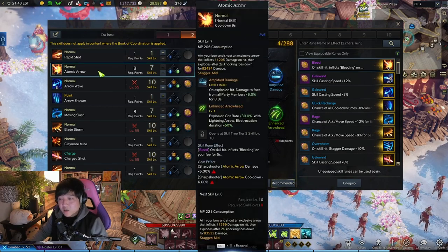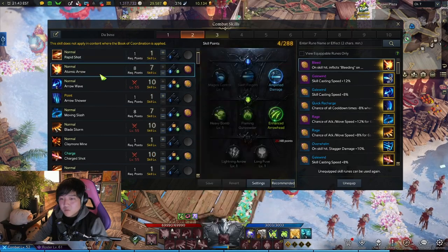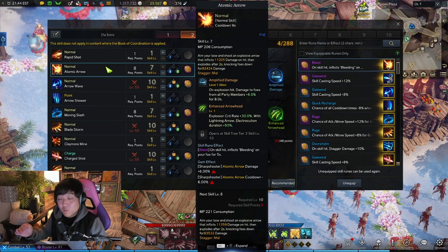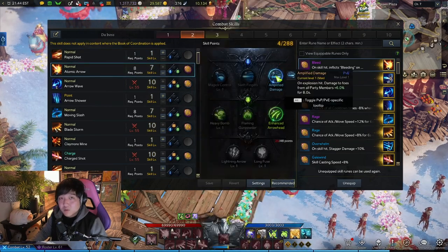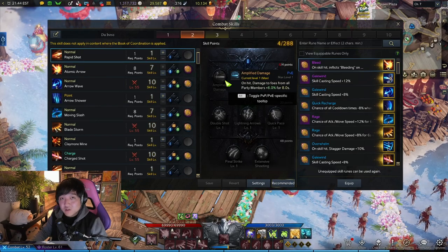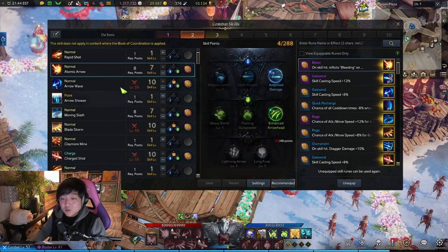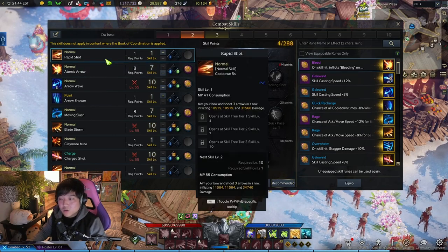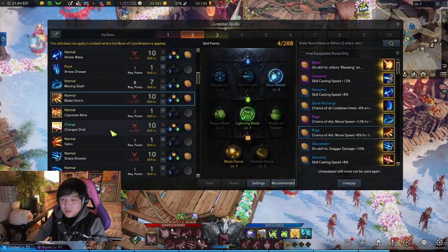Atomic Arrow is a really important skill and can be swapped out with Rapid Shot — the two work pretty much the same. The only reason I use Atomic Arrow over Rapid Shot is that it has some stagger, which is very important because low stagger is one of Sharpshooter's weaknesses. Both skills have the Amplified Damage tier-one tripod, which increases damage done to foes by +6% on hit or explosion. Rapid Shot may provide more consistent DPS due to its lower cooldown, and it synergizes well with the Bleed rune.